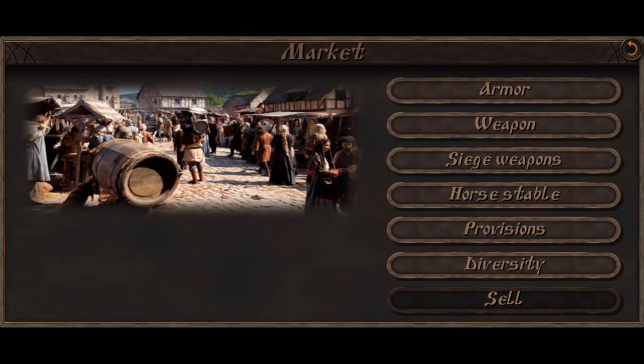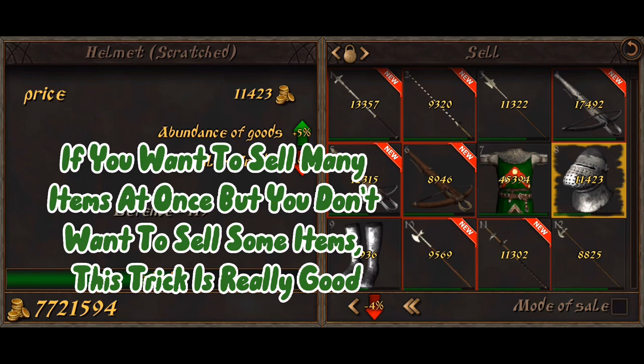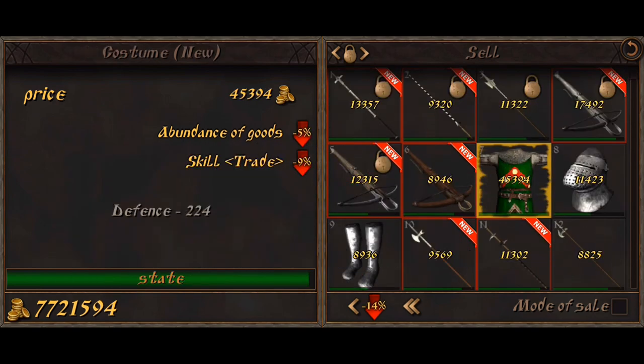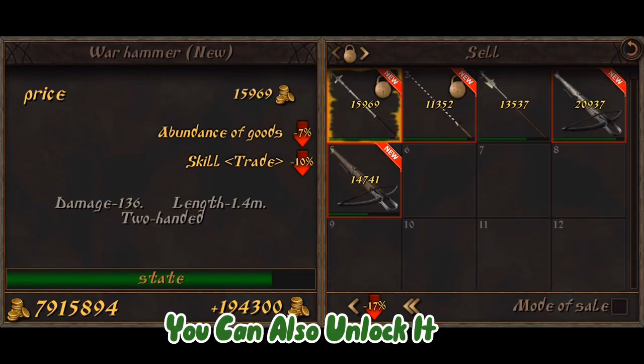Tip 5: Lock Items. If you want to sell many items at once but you don't want to sell some items, this trick is really good. In order to use it, press the arrow up here. As you can see, none of the locked items are sold. You can also unlock them.